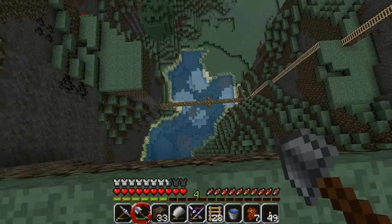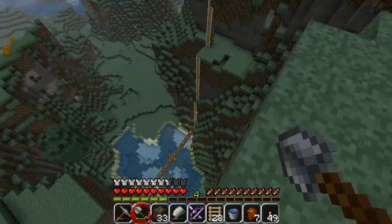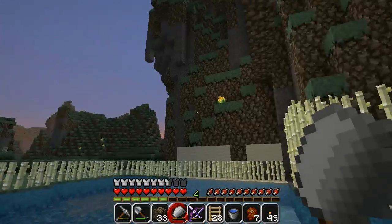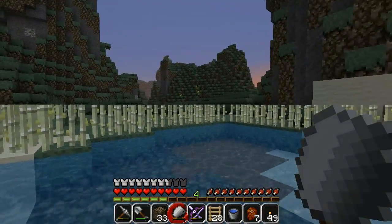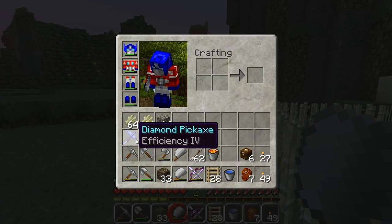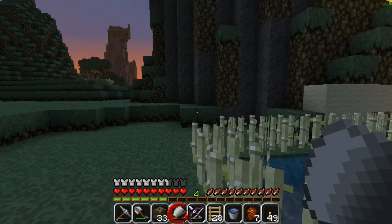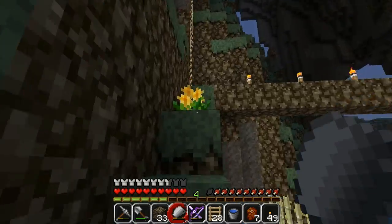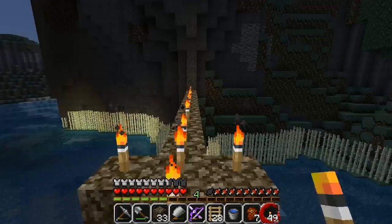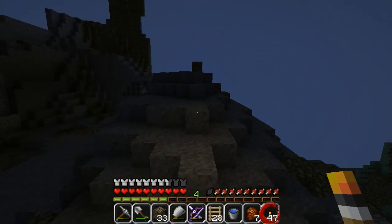Looking from up here, I think it needs to be more to the left. This is sort of centered in the water, but it's not centered in this chasm, which I think is more important now that I look at it from up here. Let's make another center between that wall and that wall. I've got a couple of good picks — efficiency four, and then I have this one: efficiency four, unbreaking three, fortune three, which I will use for diamonds and probably temporarily for coal, redstone, lapis and stuff.